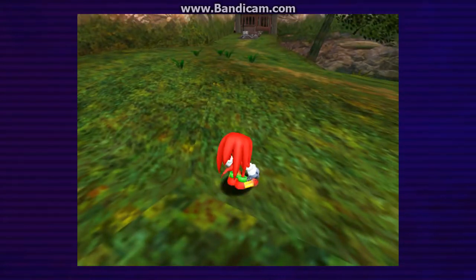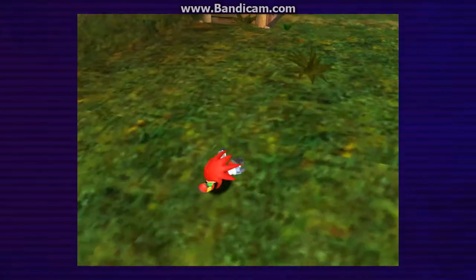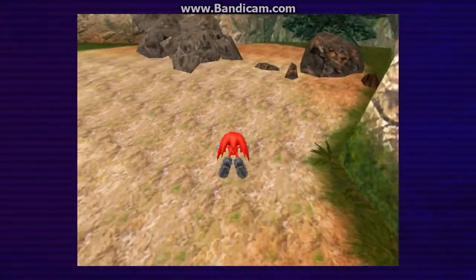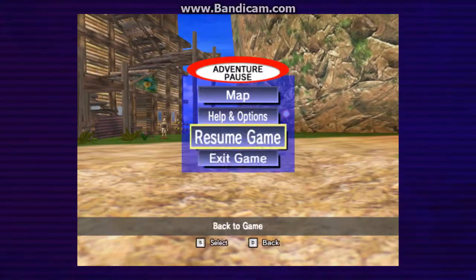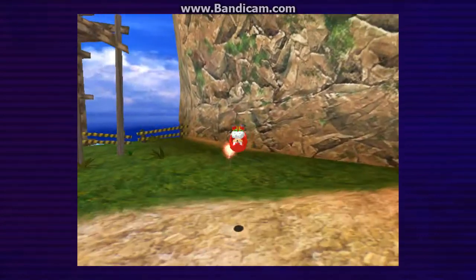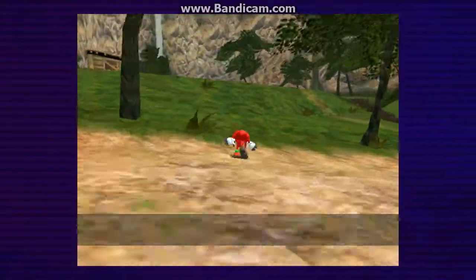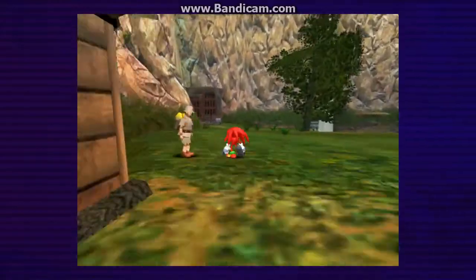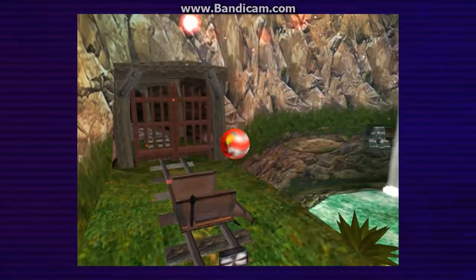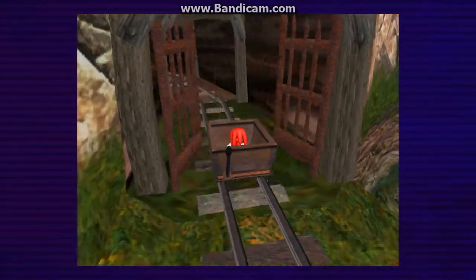I do not remember how you get there with Knuckles, as I haven't played his story. I've only played through the whole game once. The trolley car seems to be working — it leads to the jungle. Looks like we're going to the jungle. Just go over here, just as you did with Sonic's story, hop into here, and boom. This will take you to the jungle section of Mystic Ruins.